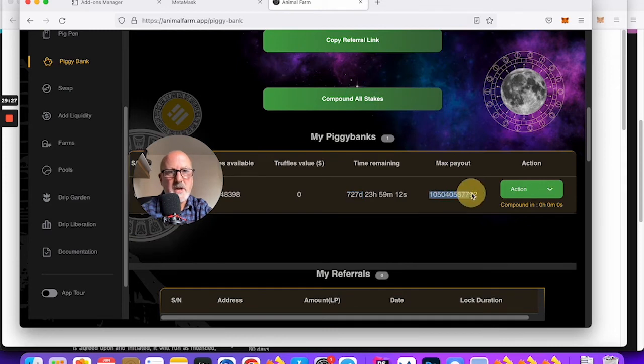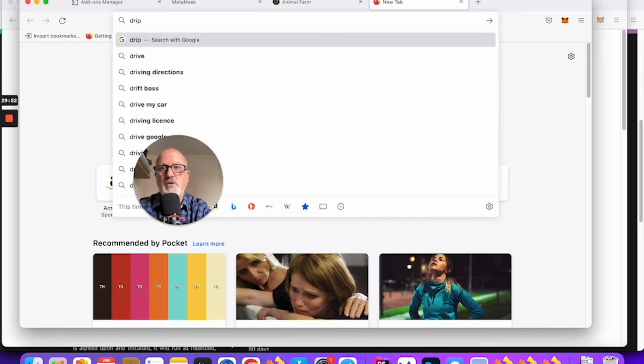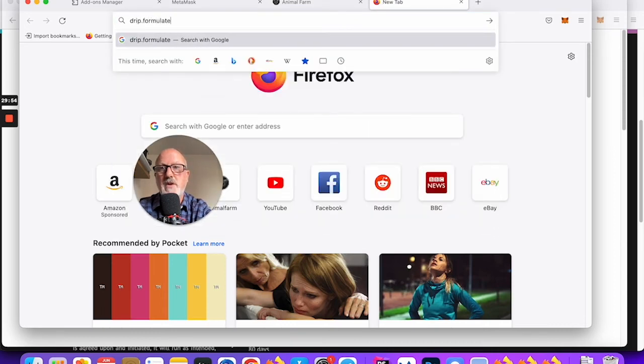The max payout there is in truffles. It's hard to convert truffles into a dollar amount but it does calculate it for you, which is handy. The max payout isn't shown in dollars, so what you can do is go to drip.formulate.finance.